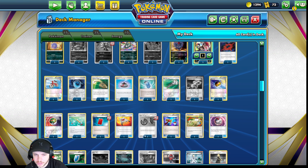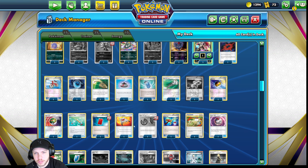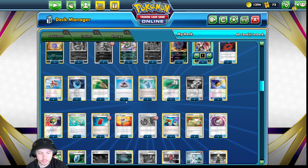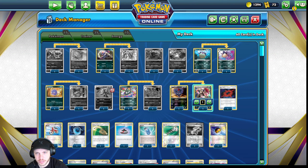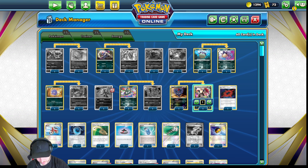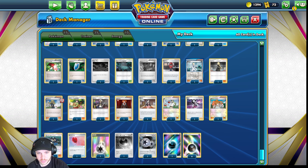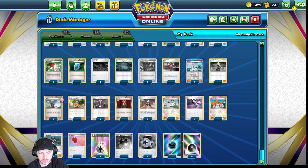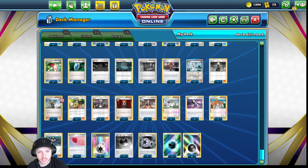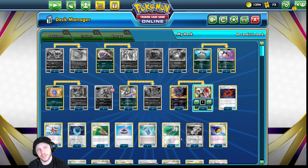If you wanted to go against the hand control — which I don't recommend — you could take those out. You could also take out either Evo Soda or Evo Incense, but I really like those to get into your Stage 1s. Not playing Stage 2s is nice. That is the deck. You see Hiding Dark Energy, Twin Energy, Double Colorless, and seven Darks. I never had a lack of energy while playing — there were actually a couple times where I drew too many energy.